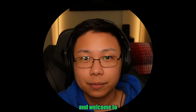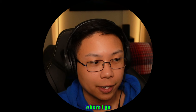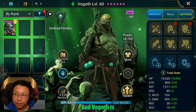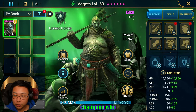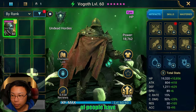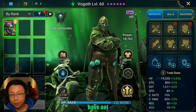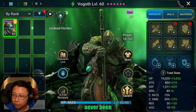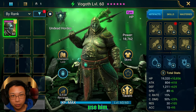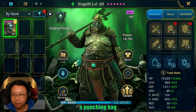Hello guys and welcome to the next installment of 'How Strong Is,' where I go over Vogoth this time. Vogoth is just this epic champion who does a lot of healing and he's quite the tank. A lot of people have been using him. Full disclosure, I personally have not really used him before, so as you can see he's never been built. I don't really know too much about him other than I've seen people use him — he's a great healer, he heals the entire team, and he's basically like a punching bag that just won't die.